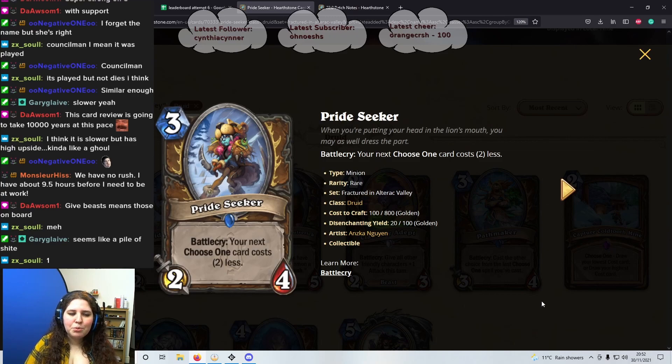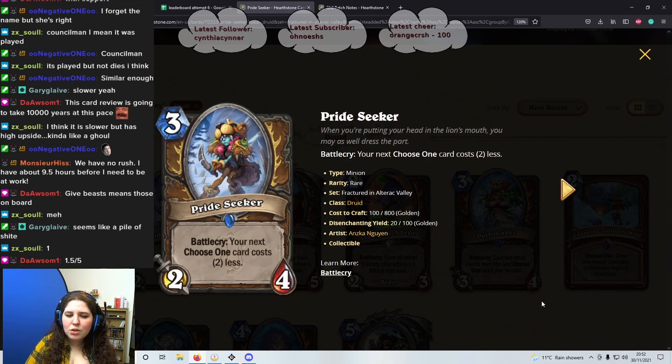Next card is Pride Seeker, 3 mana 2/4, Battlecry: your next Choose One card costs 2 less. It's okay — at least you don't have to play the Choose One card that turn, like whenever you draw one. The stats alone aren't really great either.